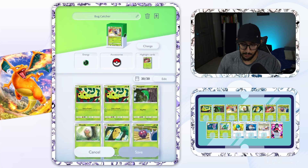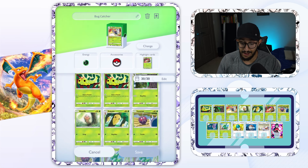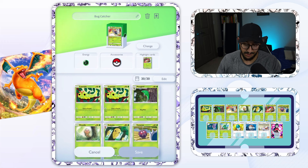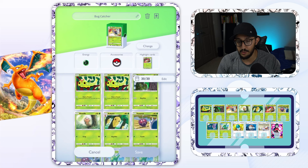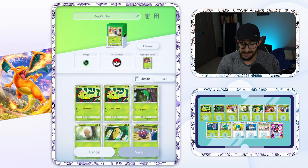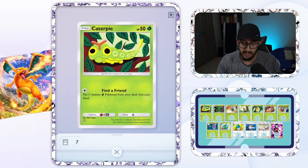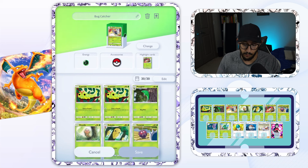This obviously isn't a top meta performing deck, but if you're looking for a more fun, creative deck outside of the Mewtwo Gardevoir and all of that, well then this bug catcher deck might be for you. Let me break it down real quick. We got two Caterpies, and we only have one Butterfree line. We have two Caterpies because the second one we're going to mainly use the move Find a Friend — really good for one energy. We can search our deck for any grass type Pokemon, not just basic, so it helps us find those evolutionary lines.